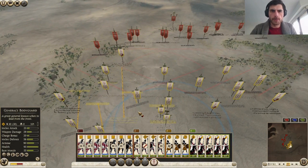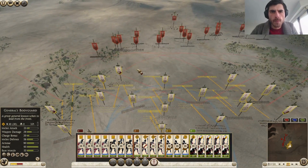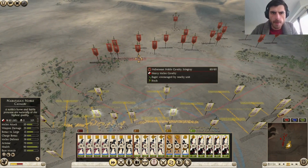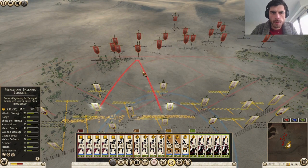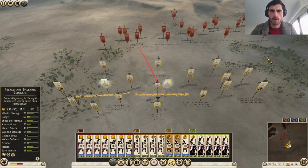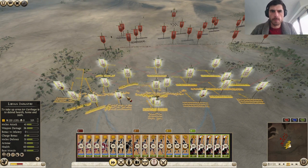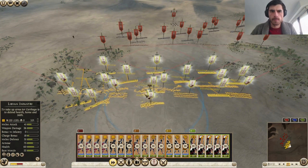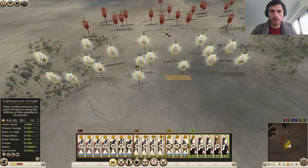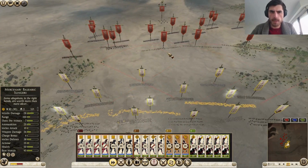That worked. If we can get shots into those cavalry with our Balearic slingers, we're very happy — let's try that right now. Now we'll be in range of his archers, which is pretty much what we want. He's going to be firing at our Libyan infantry. We can move by him and focus fire.